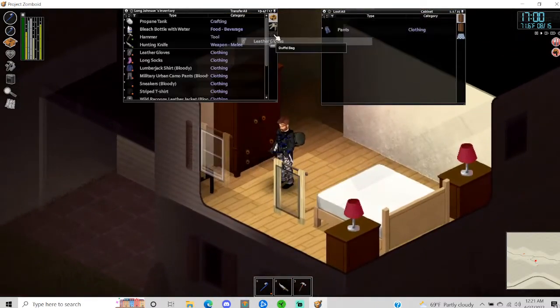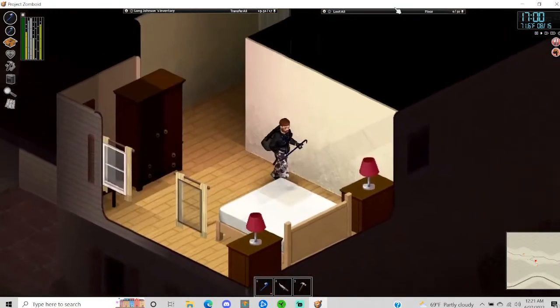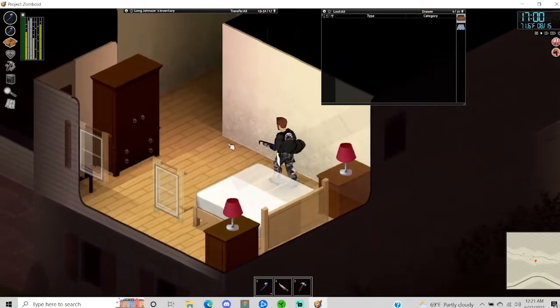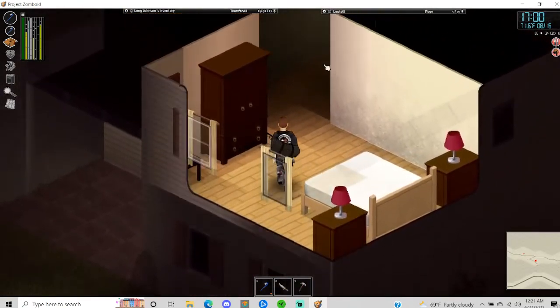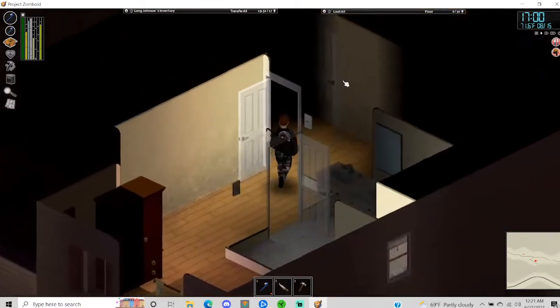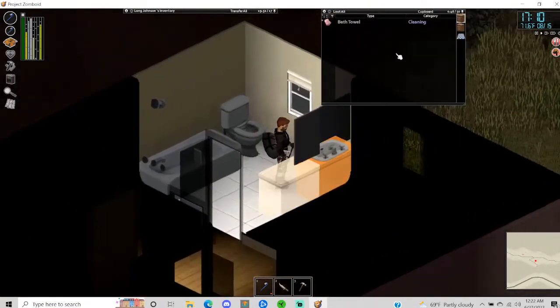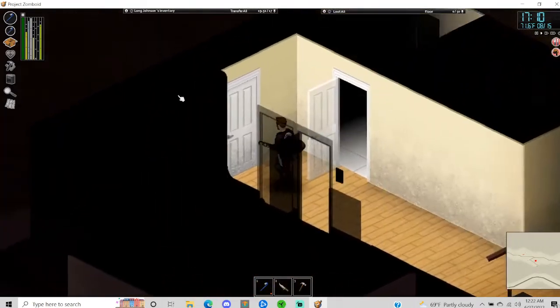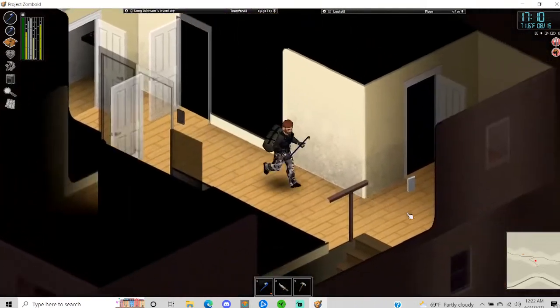I'll grab another pair of leather gloves — nice to have extra pairs. Some dressers here. Be nice to have a bookcase — bookcases are gonna have our leveling literature and stuff. Nothing in this house though, let's go.